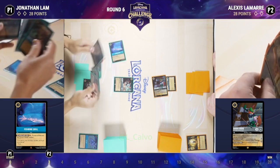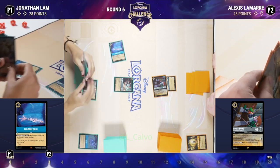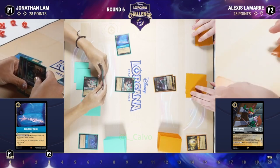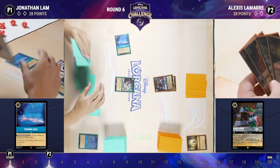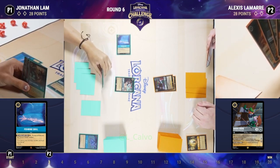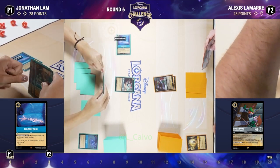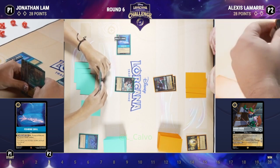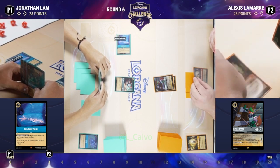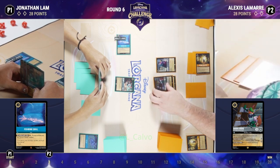In a Sapphire Steel deck you'll typically see Cogsworth Grandfather Clock, which has Resist +1 that mitigates damage on Mr. Smee, making him truly strong. Jonathan's version is probably the better Cogsworth version — with more two, three, and four-cost characters, Cogsworth becomes a much more impactful card. That's always been something I've struggled with in some games: having Cogsworth without enough targets to protect.